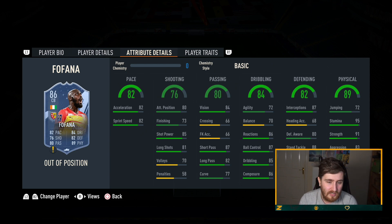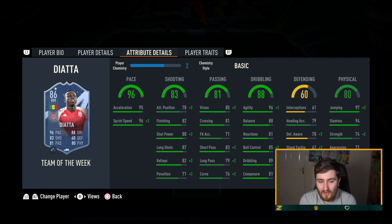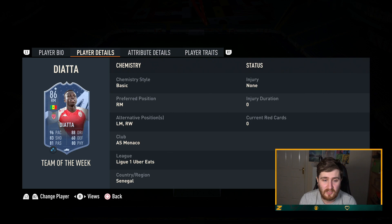Fofana is a pretty good cheap option you can put in if you don't have anyone like that. He's a surprisingly really good card — you're probably going to go Dead Eye on him just to really boost that shooting and passing, which is a bit of an issue, because his pace and dribbling are really good and he's physically really good. It's a really really good card — crept in there and he's like 20k.